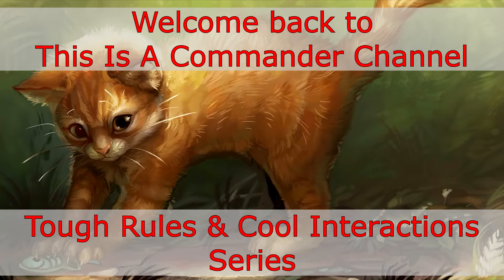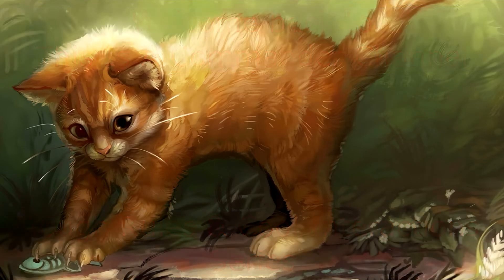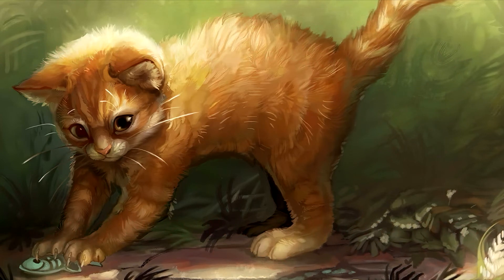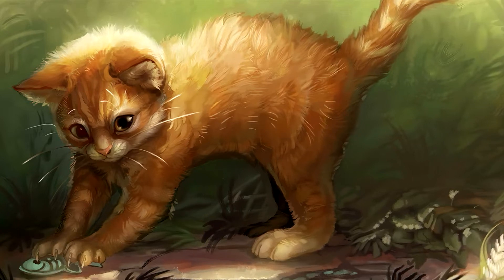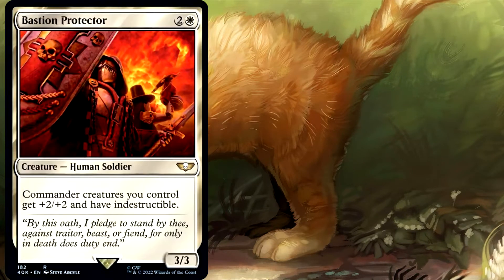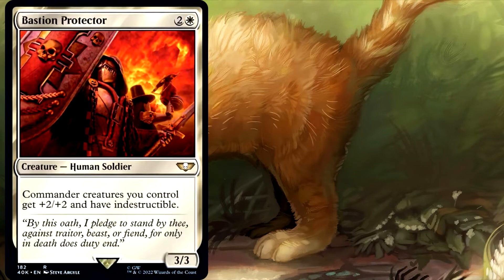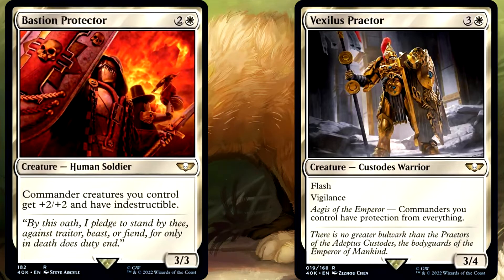Today's episode is going to expand on some of the things that I covered in Tough Rules and Cool Interactions Episode 9, which focused on the combat phase, but specifically it covered some of the differences between Protection From and Indestructible. Seeing as how in the new Warhammer 40k product that we will be getting soon, they are reprinting Bastion Protector, as well as a new card called Vexilis Praetor, which has a somewhat similar effect. I'm making this episode dedicated to discussing the differences between them and how they will protect your Commander in similar and different ways.